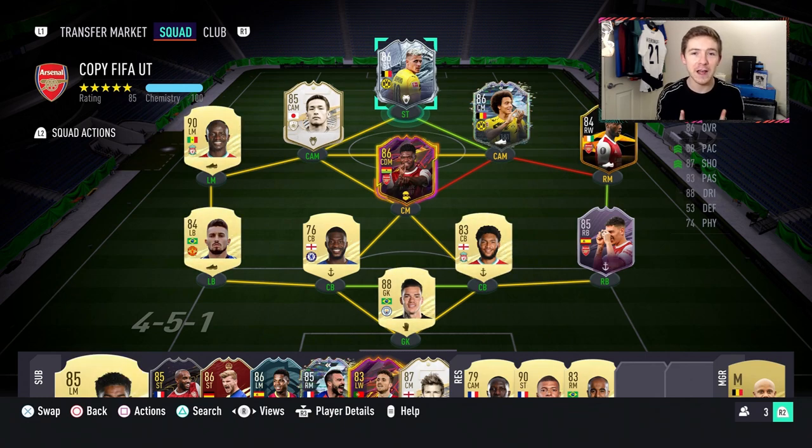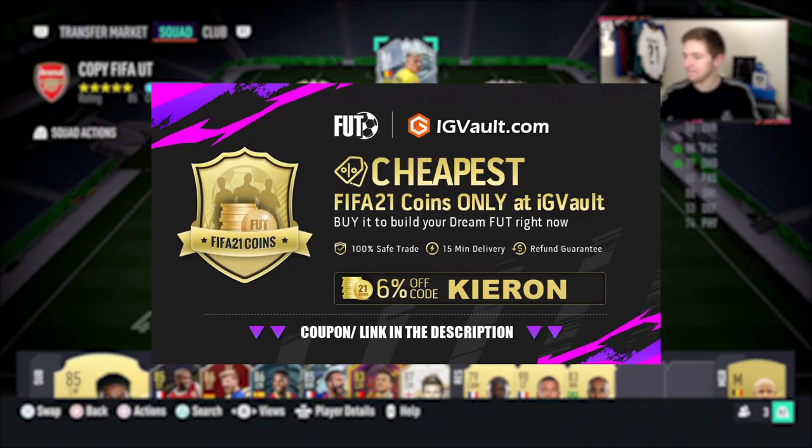We have the Freeze Foggin Hazard. If you need to get your hands on some coins to improve your ultimate team, check out the link in the description, igvault.com. If you use the code Kieran at checkout, you'll get yourself a pretty nice discount.